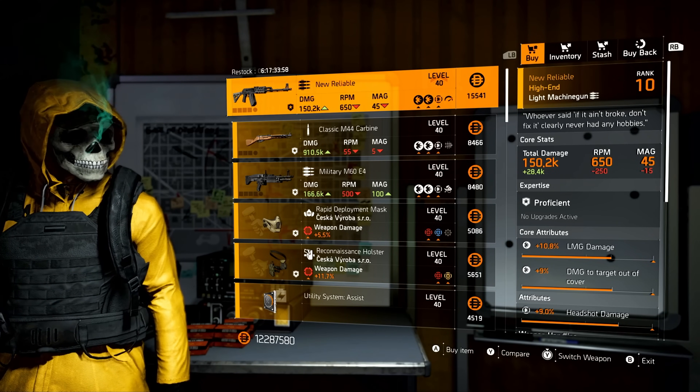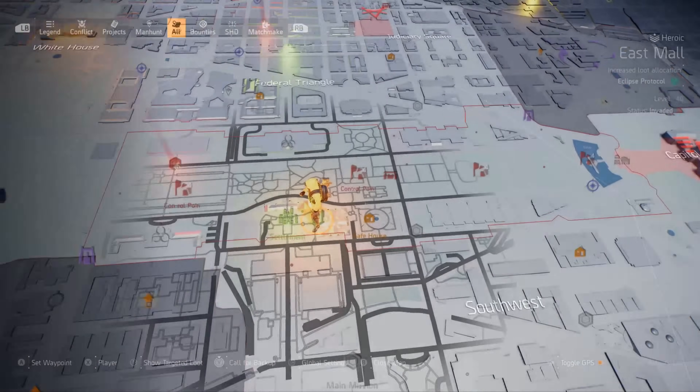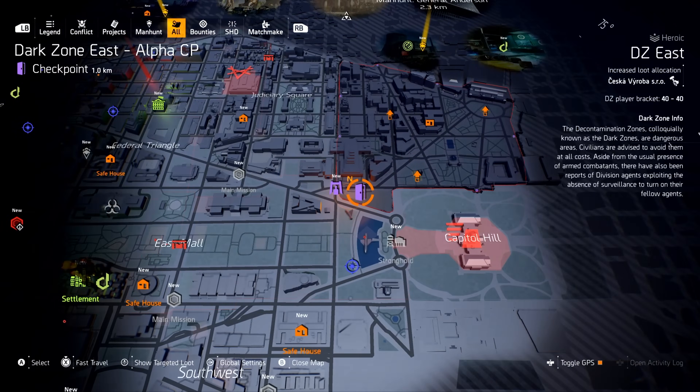Must buys, things to look for from the Castle Settlement? Nah, nothing — big goose egg. And finally for our Dark Zone vendors, we have Dark Zone East.